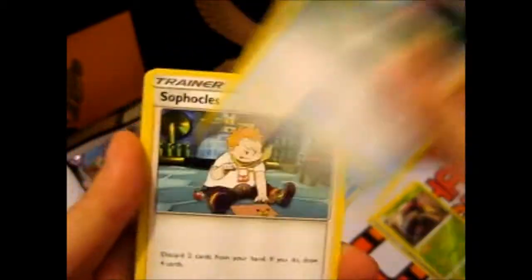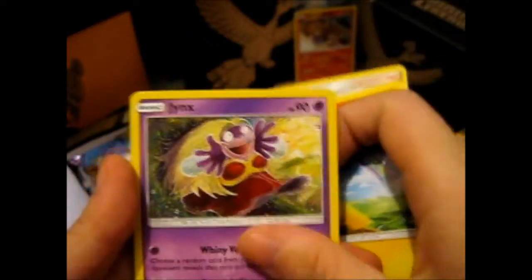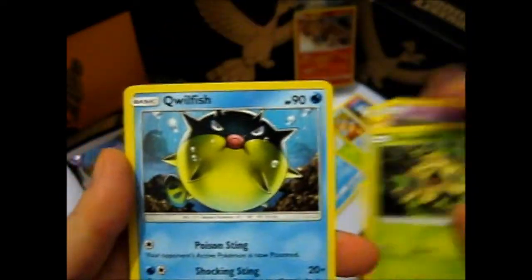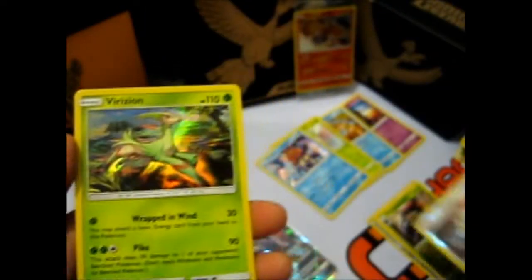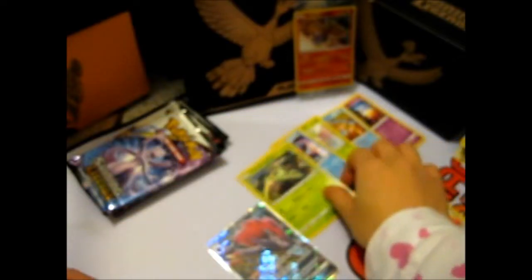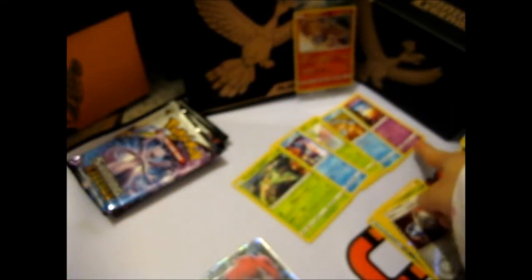Dark Energy, Great Ball, Soft Please, Incineroar, Pikachu, Weird Drinks, Shroomish, Zorula. A Reverse Pokemon Catcher. And a Virizion holo! Hey, look at that — you got Grass, Water, Grass, Water, Psychic.